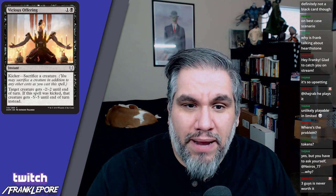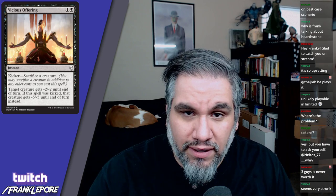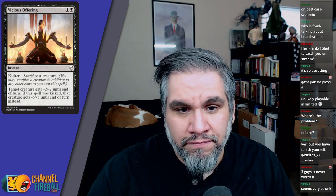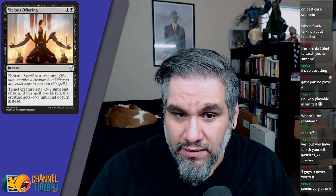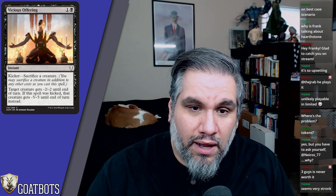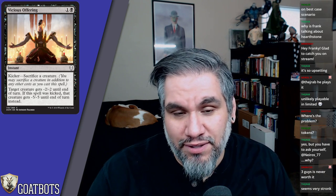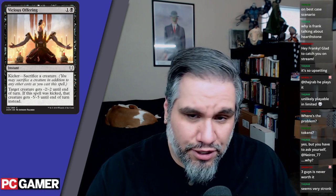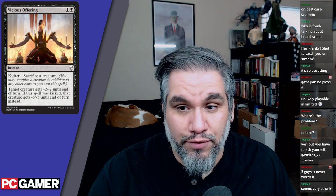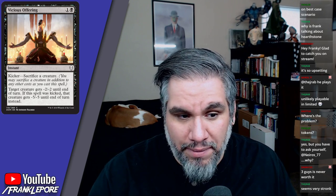Vicious Offering: two mana, kicker — sacrifice a creature. Target creature gets minus two minus two. Already a solid rate for a removal spell, right behind Disfigure, which is playable. If kicked, they get minus five minus five. So you sacrifice any creature — even an irrelevant one — and it becomes essentially Dismember. It's either Disfigure or Dismember depending on whether you kick it. You'll play this in limited; I don't think it sees constructed play unless you need a sacrifice outlet.